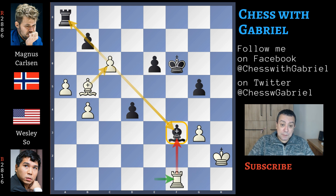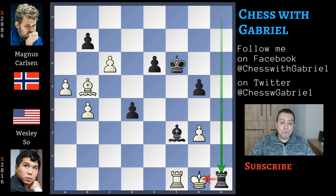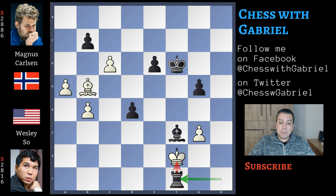After rook to f1, Carlsen plays rook to h8 check, the king moves back to g1, and rook to h1 check — well protected by the bishop. King to f2, rook captures check. This is the last critical moment of the game, because there is only one recapture — you can recapture with the bishop or with the king — but there is only one recapture that wins the game for white. You can pause the video if you like and find this right recapture by yourself.